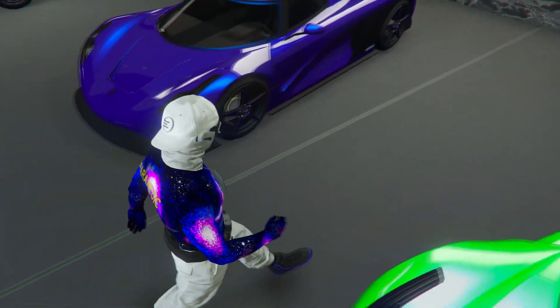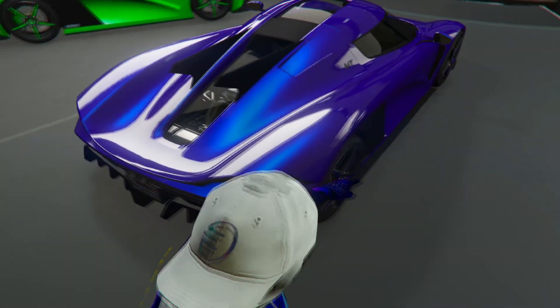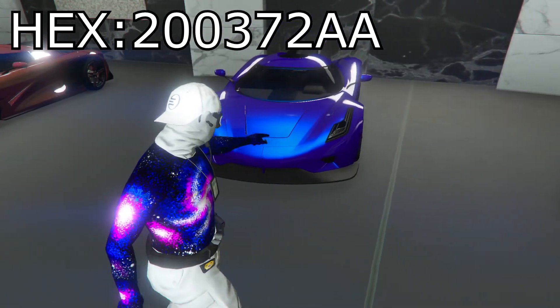This next crew color here is a dark blue with an ultra blue pearlescent. This is probably one of my favorites in today's video as it just looks really really cool, especially on this car right here.